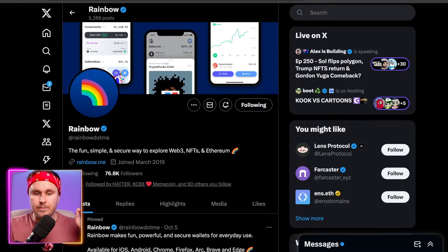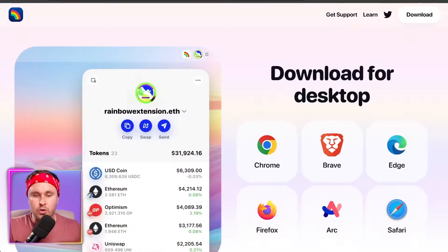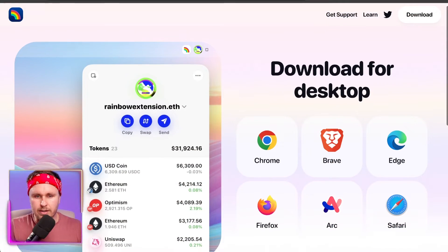To start farming the airdrop, head to their Twitter or X account and hit the link there. This will take you through to their official website to download the extension. Follow the official links and make sure you're following the right accounts, otherwise you may end up on a phishing or scam site — that's just what happens in this space. First thing you're going to do is download the extension. You can download on mobile, but I'm going to show you how to do it on desktop — it'll be very similar on mobile.